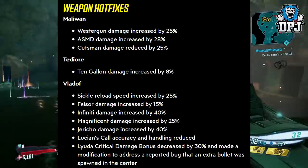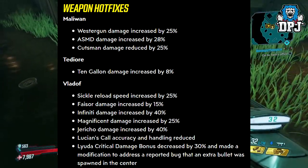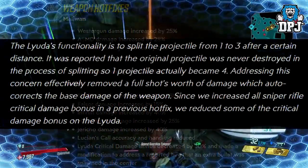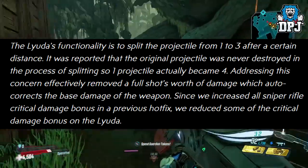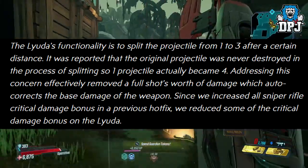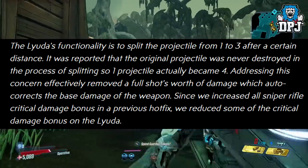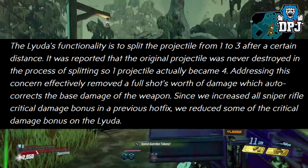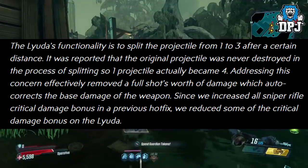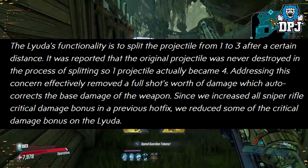Lyuda critical damage bonus decreased by 30%, and a modification was made to address a reported bug where an extra bullet was spawned in the centre. The Lyuda's functionality is to split the projectile from 1 to 3 after a certain distance. It was reported that the original projectile was never destroyed in the process of splitting, so 1 projectile actually became 4. Addressing this concern effectively removed a full shot worth of damage, which auto-corrects the base damage of the weapon. Since they increased all sniper rifle critical damage bonus in a previous hotfix, they also reduced some of the critical damage bonus on the Lyuda. Wow, the Lyuda actually got quite a hefty nerf.